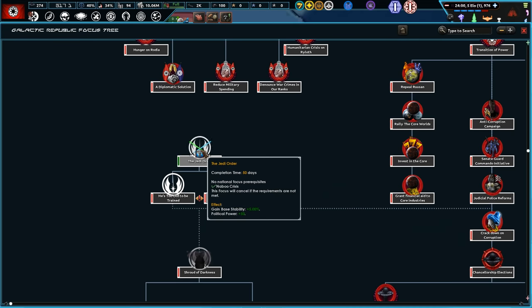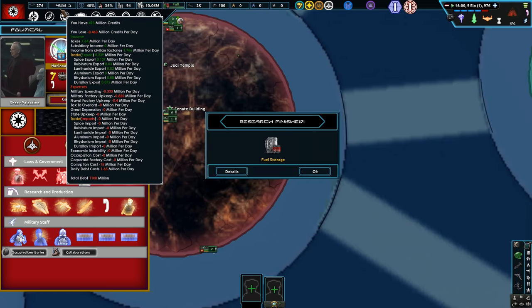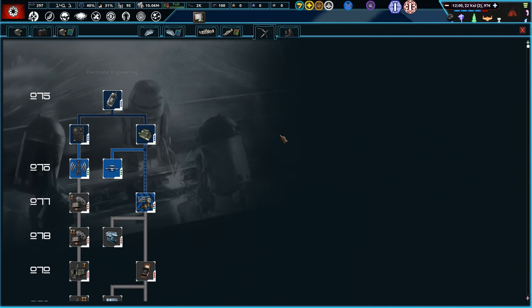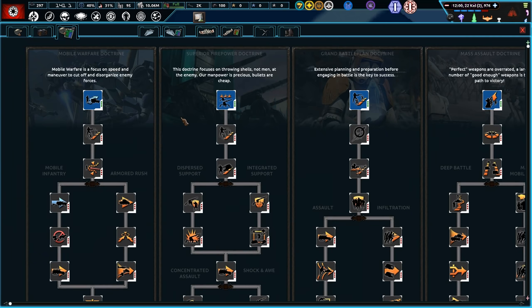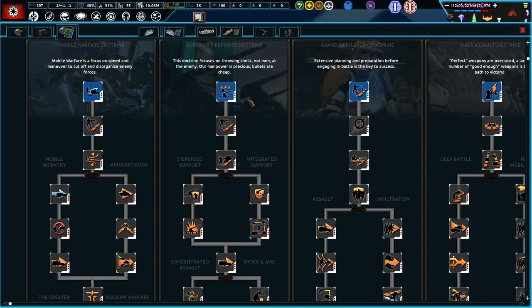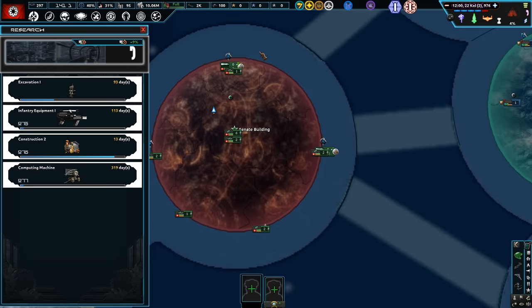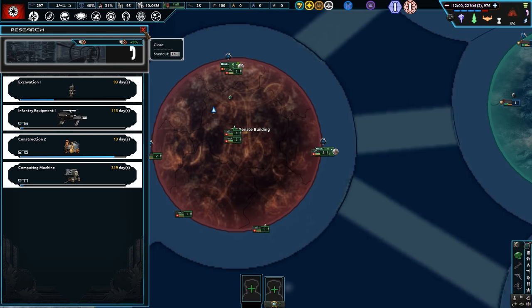We'll eventually go down to the Chosen One. We might even start that now — go with the Jedi Order. We want to bring in Jedi Generals like the movies. Looking at our research slots, we're going down electronic engineering. I think we've made enough headway in our industry to go down the military path — we'll go with Mobile Warfare Doctrine and get these CR-7 blasters in.